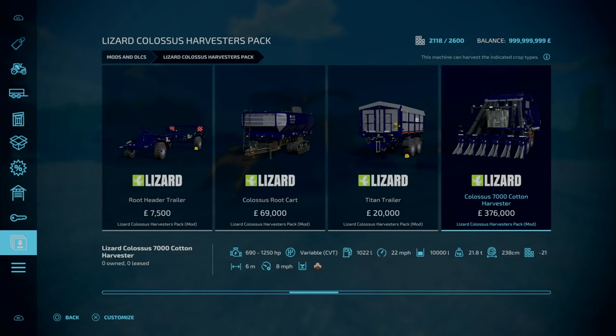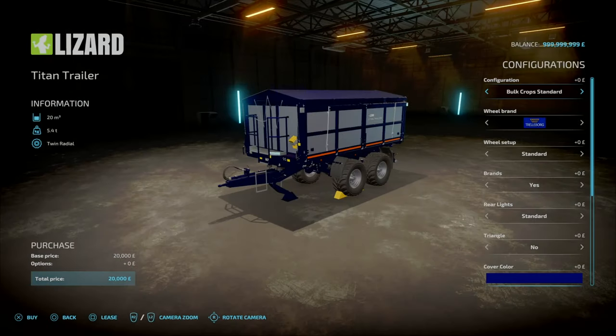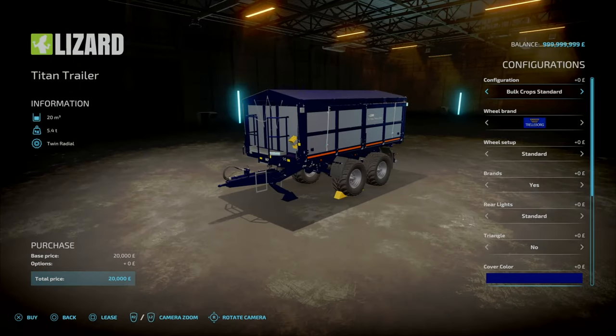One addition I've noticed with update 5.0 is the Trader. We've got the Titan Trader, and if we look at the configurations, we've got Bulk Crop Standard, Bulk Crop Unrealistic, and Bulk Crop Unrealistic 2. Capacity: 20,000 liters for 20 grand — not a bad deal. Then you've got 500,000 liters for 22 and a half grand, and five million liters for only 25 grand.